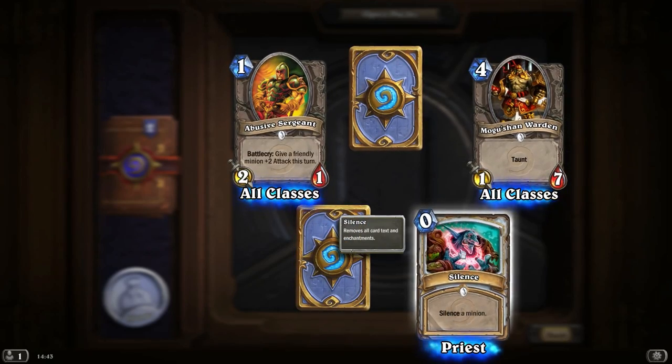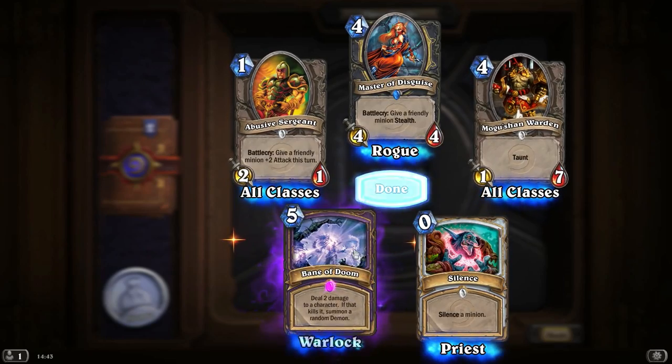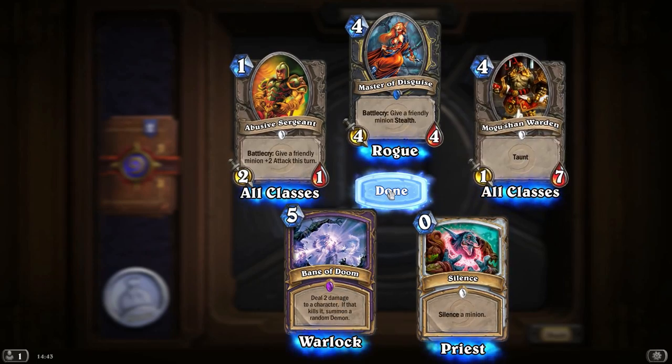Master of Disguise — I think we've had that one before. And the epic is Bane of Doom — deal 2 damage to a character; if that kills it, summon a random demon. Well, that's fairly powerful.